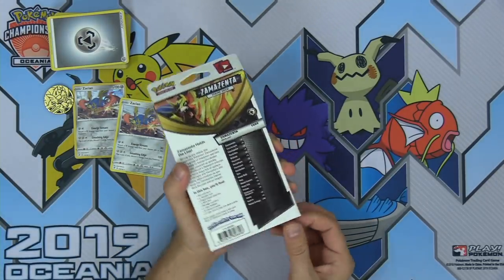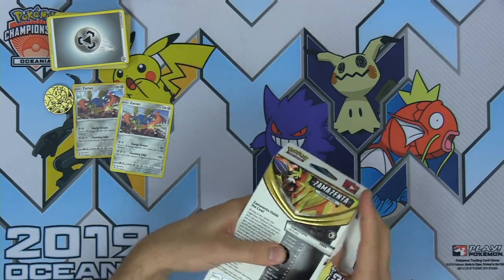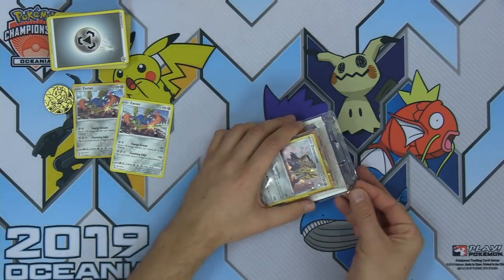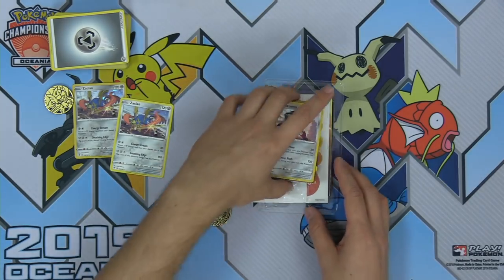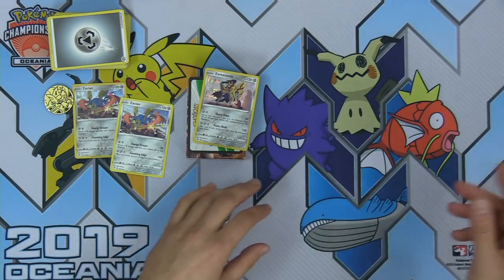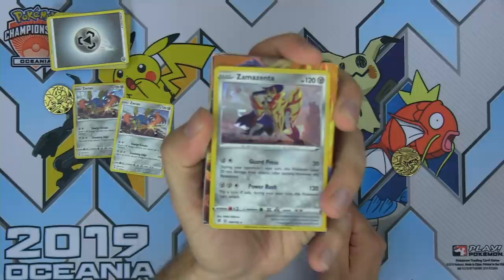Now we're going to be taking a look at the Zamazenta theme deck. Let me know in the Twitch chat — are you a Zacian fan or a Zamazenta fan? Press one if you're team Zacian, press two if you're team Zamazenta. We got some twos! Save the code — the codes each got a couple copies of Research. And we do have Shield Dog: Guard Press — Metal and a Colorless, does 30 damage, during your opponent's next turn takes 20 less — and Power Rush — two Metal and a Colorless, flip a coin, if tails during your next turn this Pokemon cannot attack.